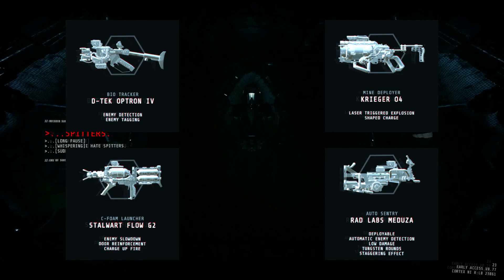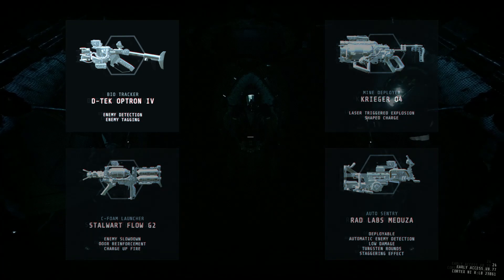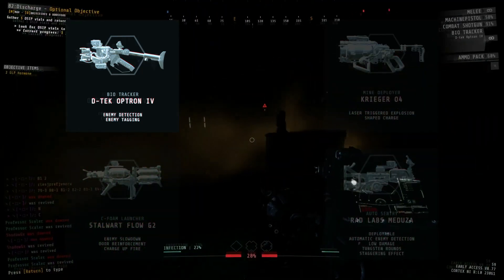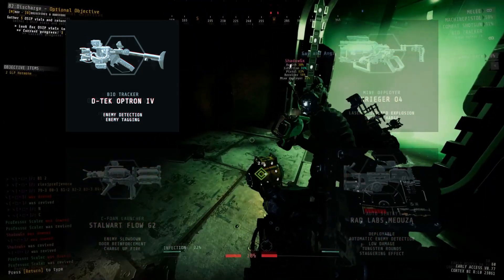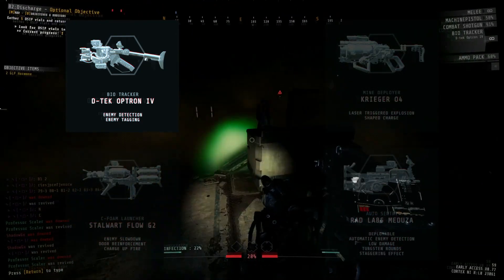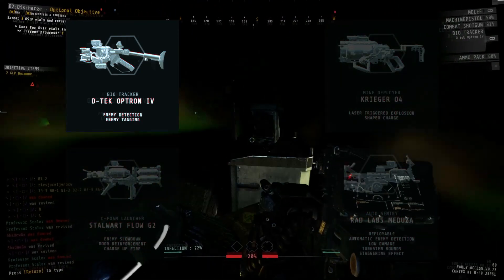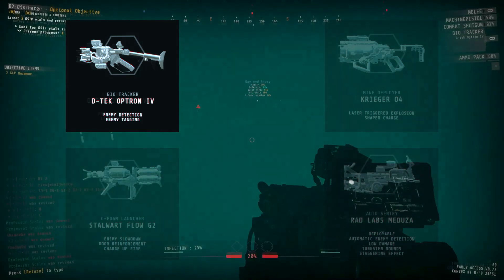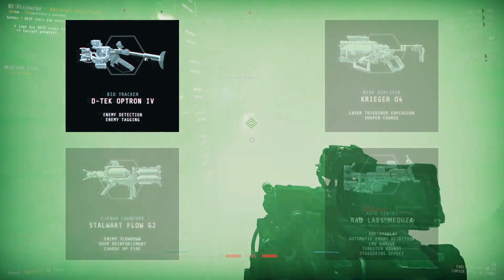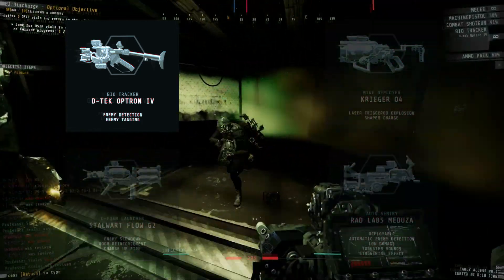I like taking this loadout for a few different reasons. First of all, the Biotracker. In this level, you're gonna have to deal with an Error Alarm, as well as quite a few zones that are completely covered in Infectious Fog and have a lot of enemies in them, including Scouts. Any level that has this type of situation in it, I will pretty much always recommend you take a Biotracker. Just having the knowledge of where these enemies are is too important not to have.